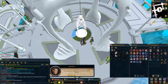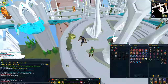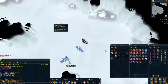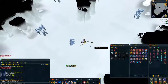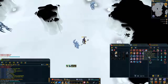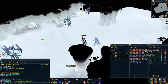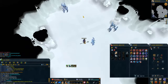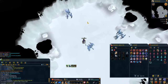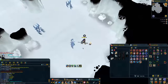Hopefully we get something good from glacors. Second kill of the task and I already pick up some Glaiven boots! I've never had these before — this is actually my first boot drop ever from glacors and they're 6.2 mil. I'm very happy with this. I'm only two kills in and still have 73 more to go, so let's see if we can get anything else.